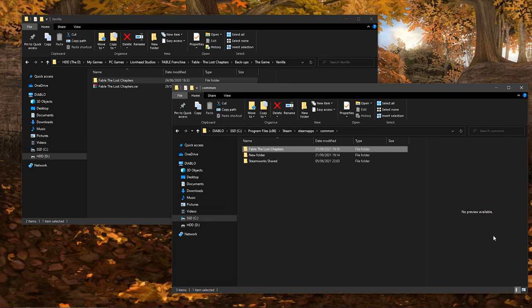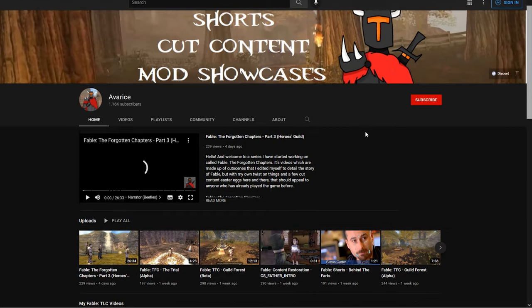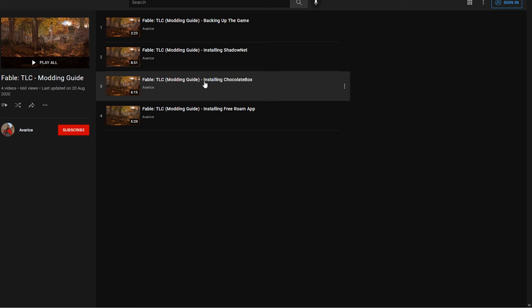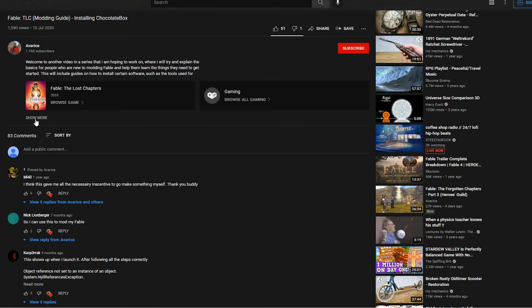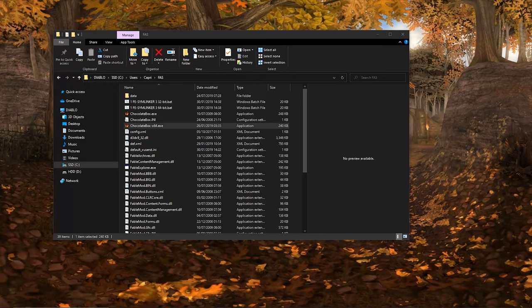Once your fresh installation of Fable is all set up, you're ready to actually start modding the game. To start with, you're going to need to install the Chocolate Box program. If you aren't sure how to install Chocolate Box, I have a sort of outdated guide video on my channel. If you have any problems with trying to install it, then feel free to comment below on the video and I will try my best to help. Anyways, this is the only real requirement to play the mod, since the Chocolate Box program will open up your level files and allow you to change them.